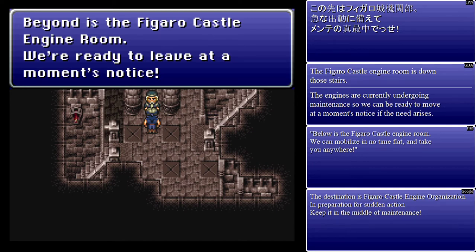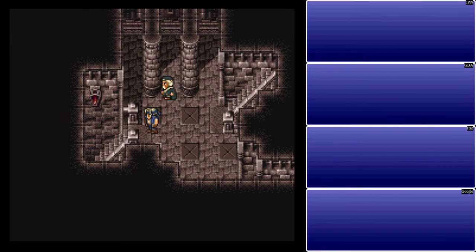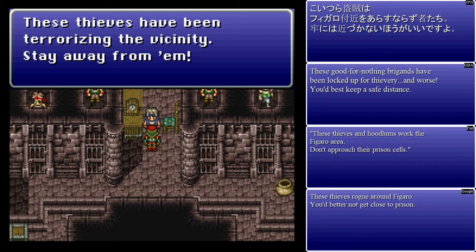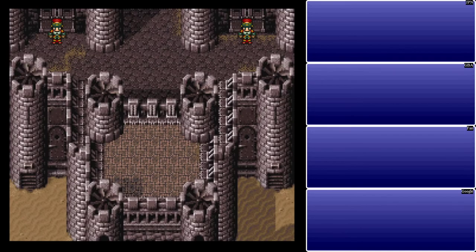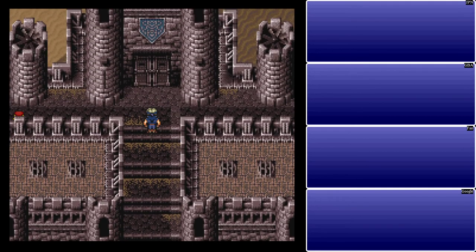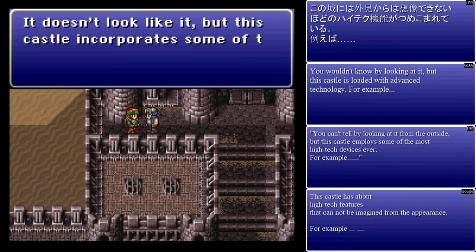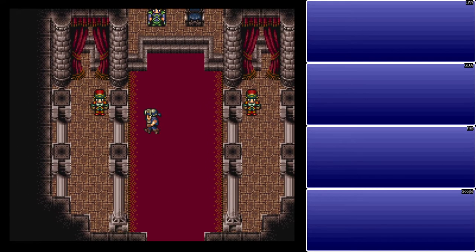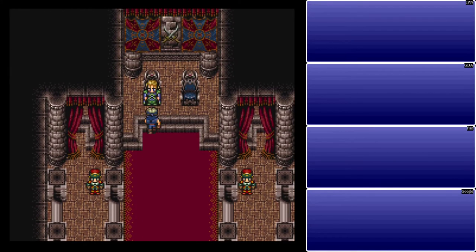Engine room — I guess it's for heating or something like that. 'We're ready to leave at a moment's notice.' 'It's dangerous to go alone.' Yeah, they're not too clear on that — there's a reason for it, you'll find out in due time. 'These thieves have been terrorizing the vicinity — stay away from them.' We can't really go a whole lot of areas right now because logically, they've blocked us off from going a whole bunch of different places in a castle we've never been to before. What a logical concept. Let's go see the king.